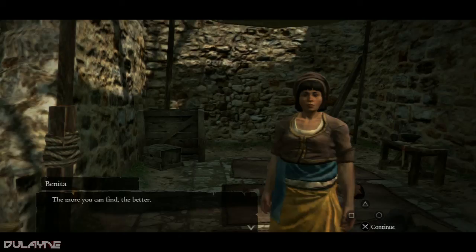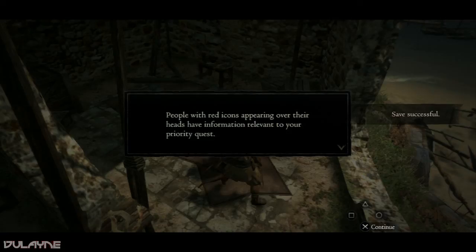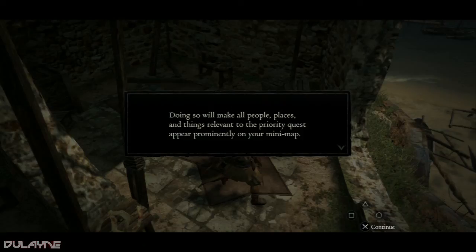I guess we're going to be getting those flowers anyway. Available quests change as you progress through the game; you can always consult the quest section in the pause menu. People with red icons have information relevant to your current quest. If you have several quests ongoing you can set one as priority — that's quite useful. It's like I've seen in MMOs — doing so makes all relevant people, places and things appear prominently on your map.